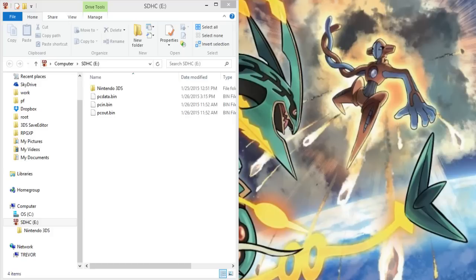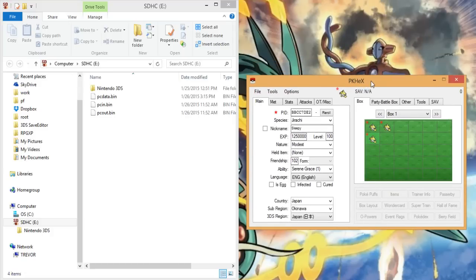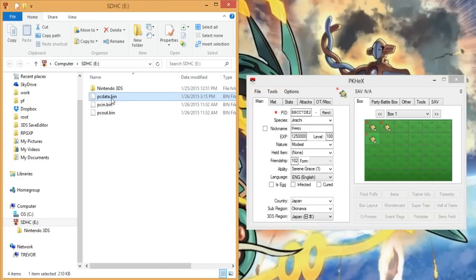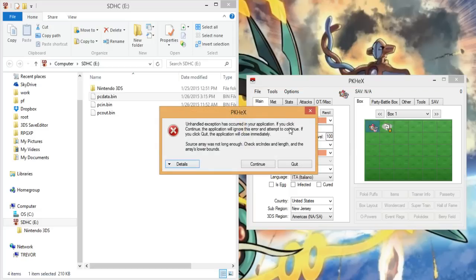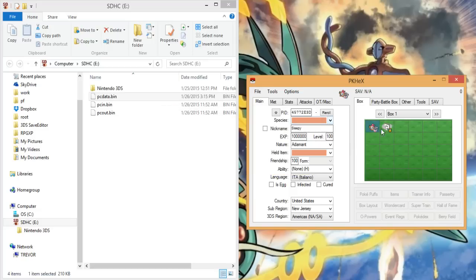Now we're going to switch back over to my desktop. Basically what you're going to do is bring up your PKHeX, which is included in the download in the description — there's also a link to the thread so you guys can keep up to date. PKHeX is updated all the time; huge shout out to Cyrus M and Kphotix for their work on that. You should now have a pcdata.bin on your SD card — it created this file. Just drag it into your PKHeX and it will load the box binary.